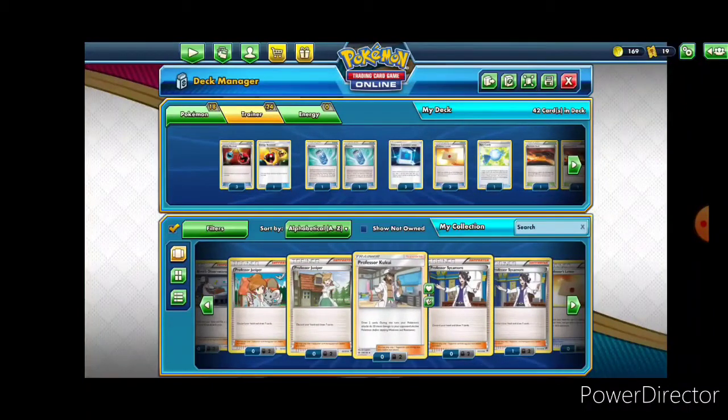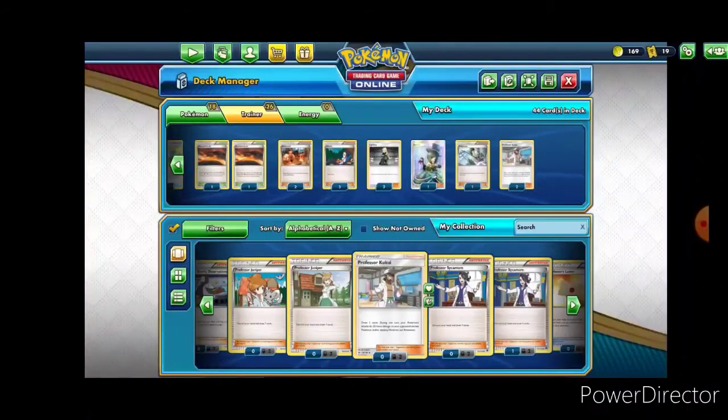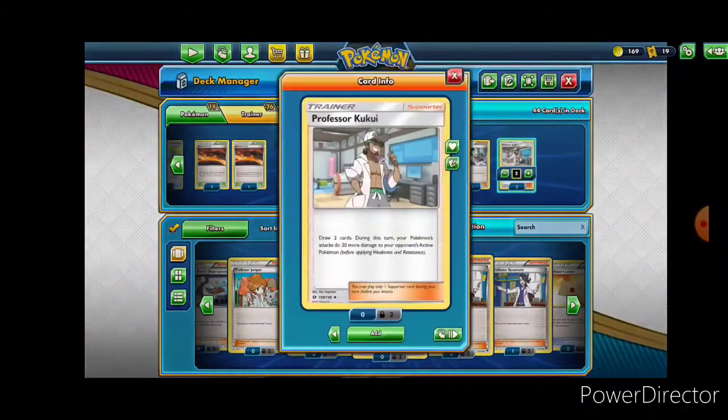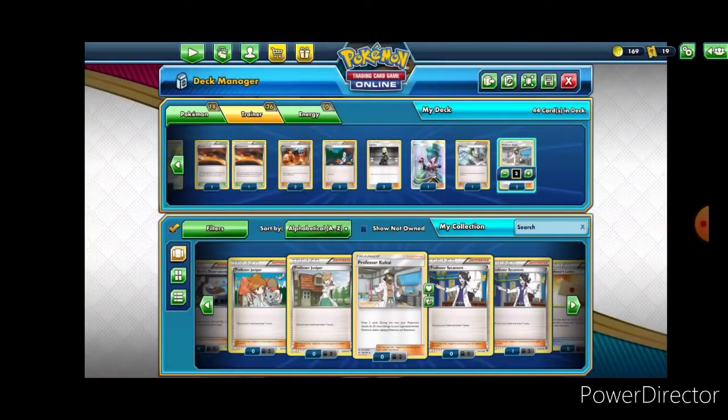Let's go ahead and put in two copies of Professor Kukui. It's a little bit excessive on the draw side, but this does allow us to do a boosted amount of damage as well. Actually no — it'll be pretty balanced overall.